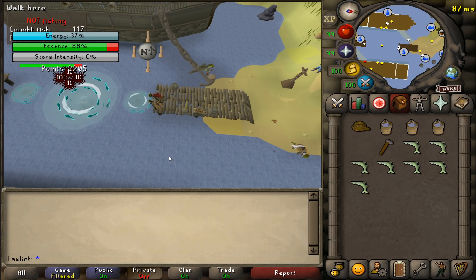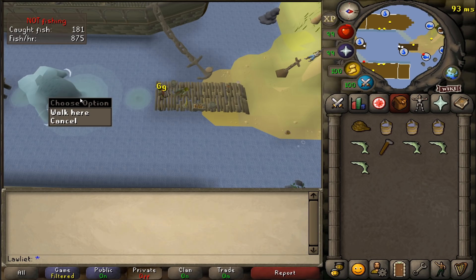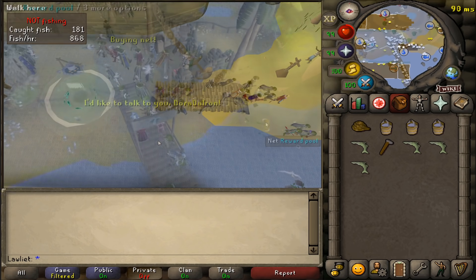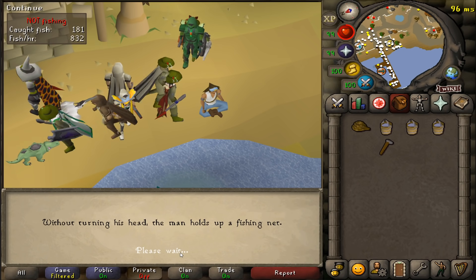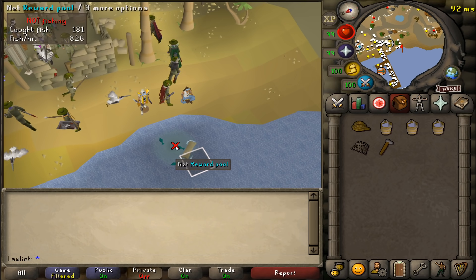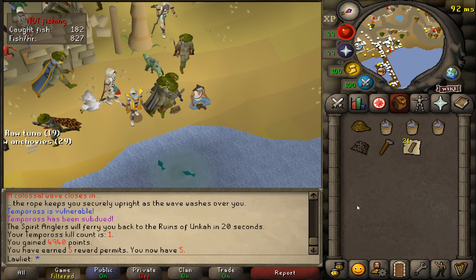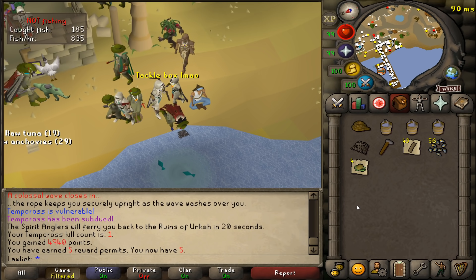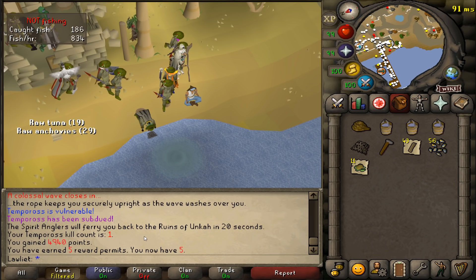Once the essence hits 0% that is the end of the encounter and you can claim your rewards. They've implemented quite an interesting way to obtain them — first you'll want to grab a net from the box and then use it on the reward pool. There are a bunch of different noted items you can receive, along with some new uniques: the spirit flakes, the fish barrel, tackle box, large harpoon fish, the tome of water, and the new outfit.